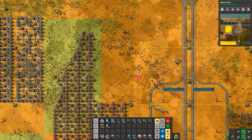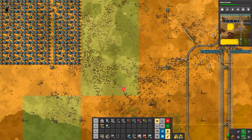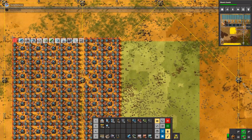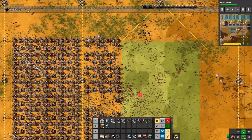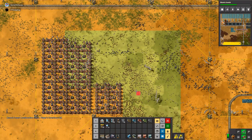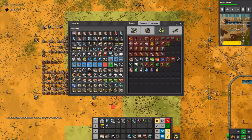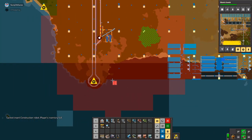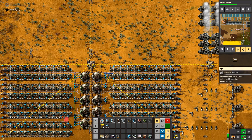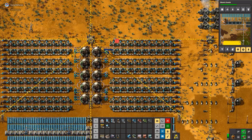Oh my word, what's he doing? I'm deconstructing. You see these inserters that are supposed to be taking out the empty nuclear stuff? Would you notice what's wrong with them? They're just facing the wrong direction. Oh, that's a problem. One side of the reactors, they all drop down. That's why the power was dead.